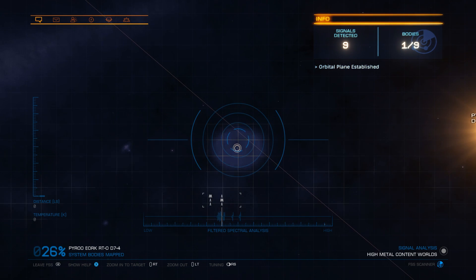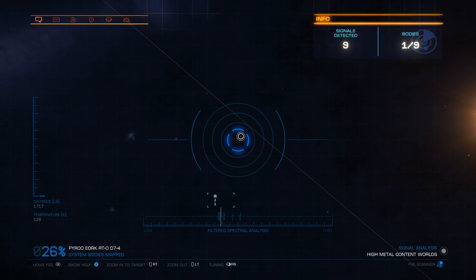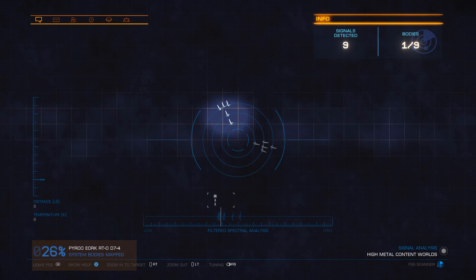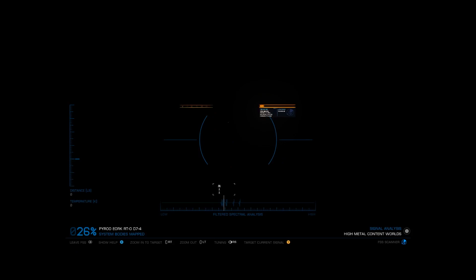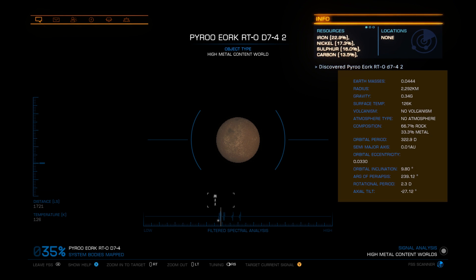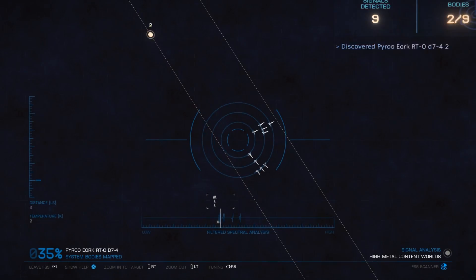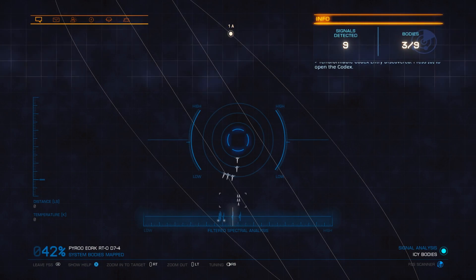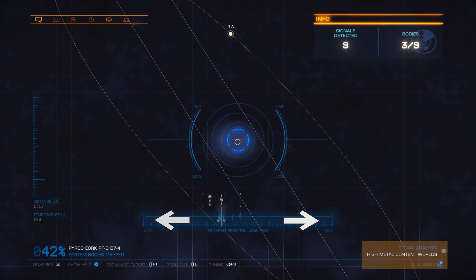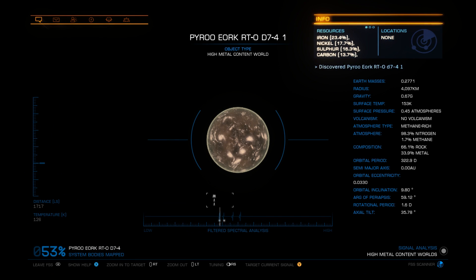The part of this interface you're going to want to pay the most attention to, at least initially, is the spectral analysis down at the bottom of the interface. Up on the top right of the screen, you can see the number of signals that have been detected. This will include things such as unidentified signal sources, moons, planets, and everything else. Down the bottom left, you can see the percentage of the system so far uncovered. Any signal has a blue heat spot — this could be a planet, and in this case it is exactly that. Down on the bottom left it shows you the distance to the planet, and on the right-hand side it shows you the detailed surface information. This means you can get all the information about a planet without actually flying over to it. Each type of planet also has its own unique distinctive sound, which will help you detect what type of planet you're actually looking at.